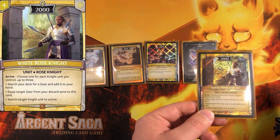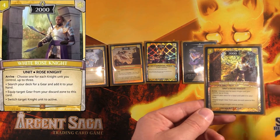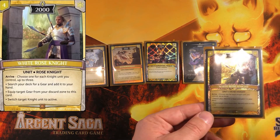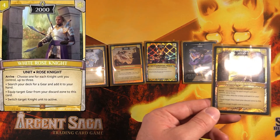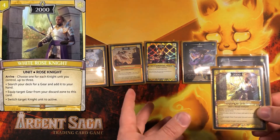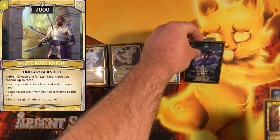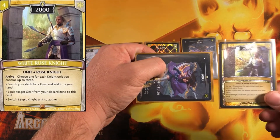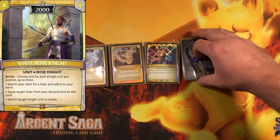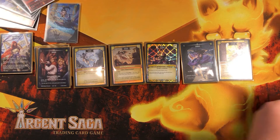White Rose Knight is a finisher — you only have one of them. For every knight you control including this one, you can search your deck for up to three gears and add them to your hand, or equip a gear from your discard zone to this card. Most often you equip the Shard Dagger to give it quickness. You can also untap a target knight unit, so you could attack with Yuki to crack a tower, then play White Rose Knight, give it quickness, untap Yuki, and crack two more towers.